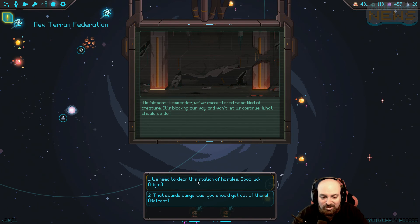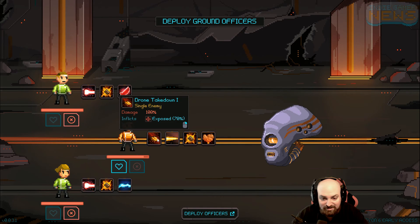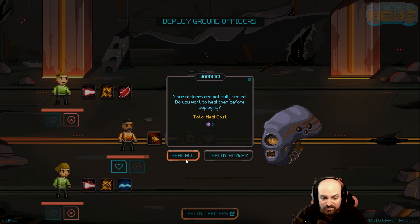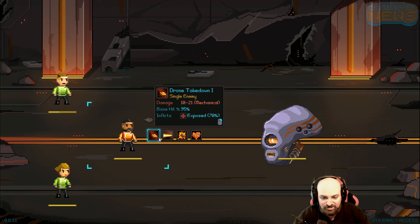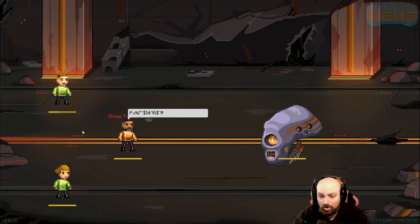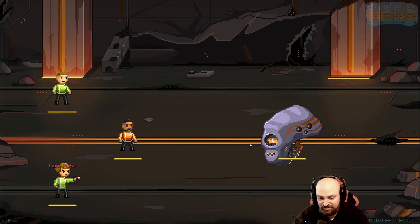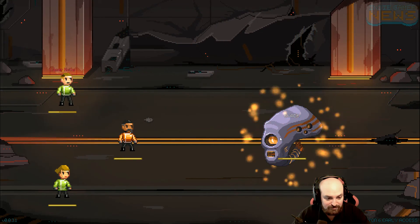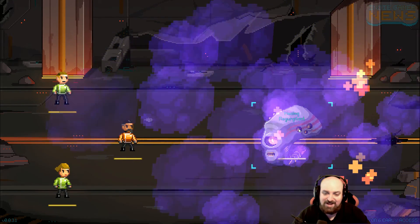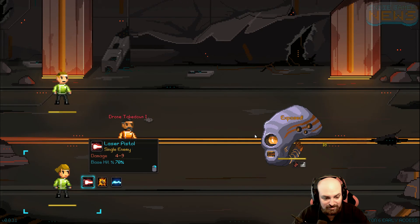We've encountered a creature blocking our path - let's kill it. Level one cadets, level one cadets. Let's expose this guy - oh wait, you have to click Deploy Officers. This guy kind of sucks - he starts off the fight by casting regen on himself. Oh no, he dealt damage first. Let's try to deal some damage. He's gonna kill one of my red shirts - yeah, bleed. He's sneaky and cast regen on himself. Come on, get this in there. There we go, that's the big one.